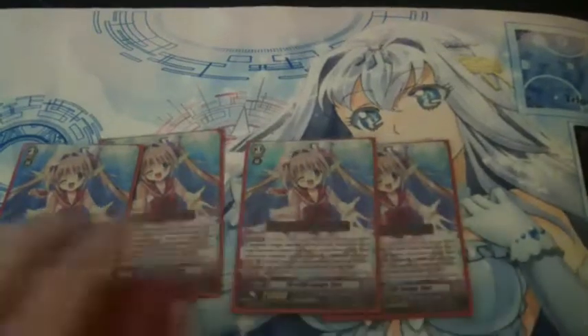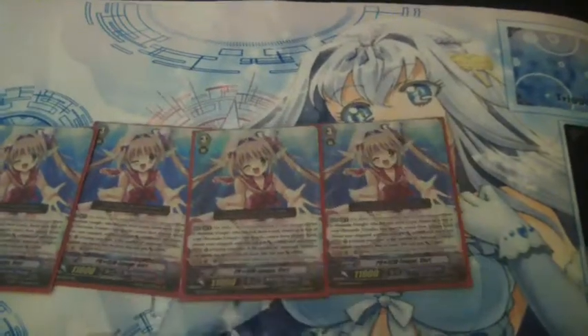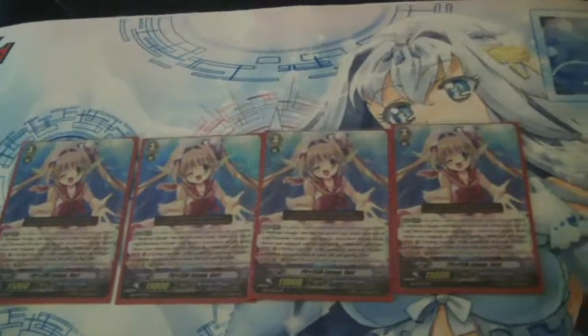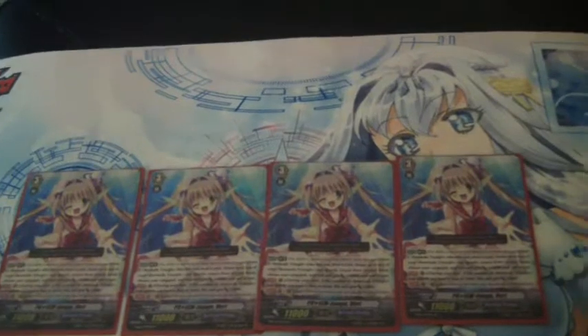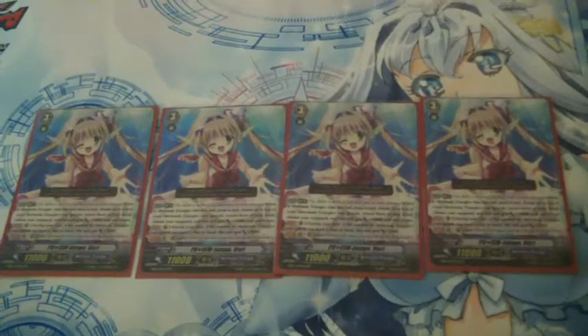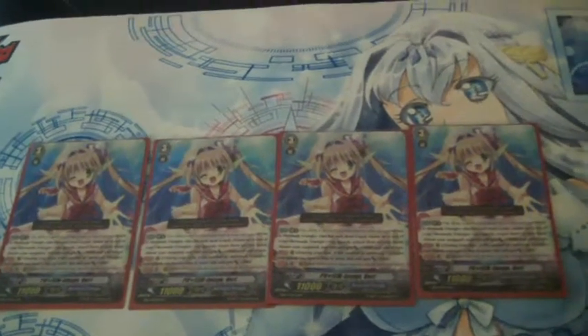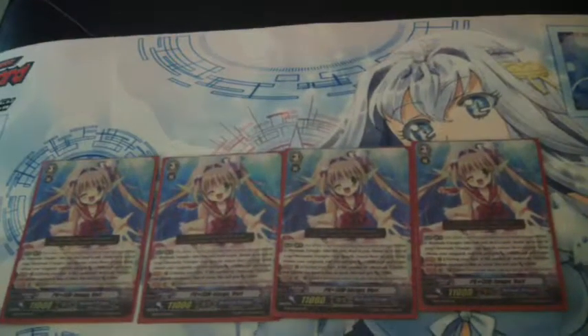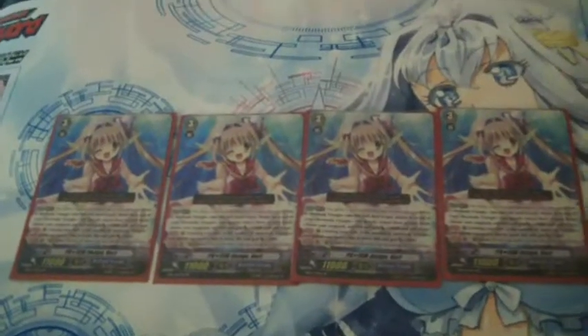The grade three lineup is pretty simple. This is the break ride, Prism Image Vert — I don't know if you're supposed to pronounce that with a French accent or what. This is the first break ride of the TCG, at least until October. When you ride another grade three on this with four damage, that grade three gains 10k and you bounce two Bermudas on the field, potentially activating their effects.